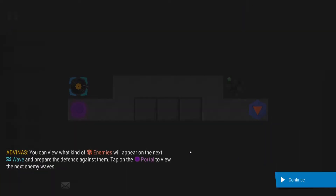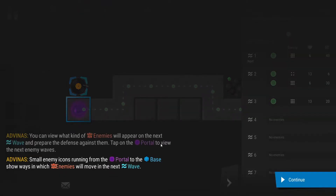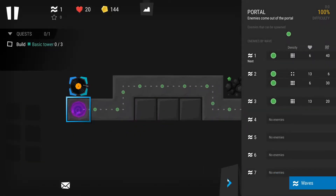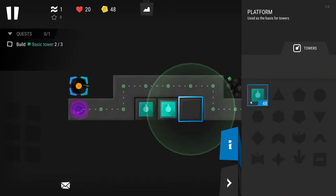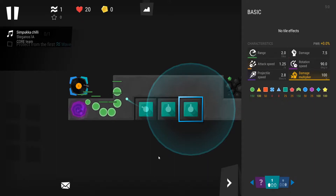Next tutorial: view next wave enemies, upgrade a tower, and turn on detailed mode. You can view what kind of enemies will appear in the next wave and prepare your defense. Small enemy icons running from the portal to the base show how enemies will move. Looks like a large crowd of enemies will come, so I need to build the maximum number of towers. I have just enough to build three.